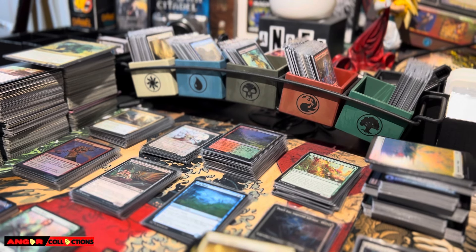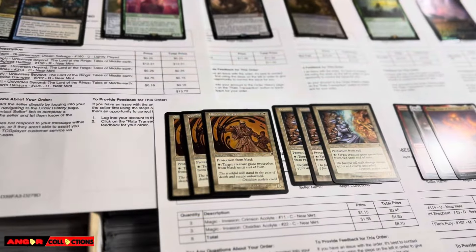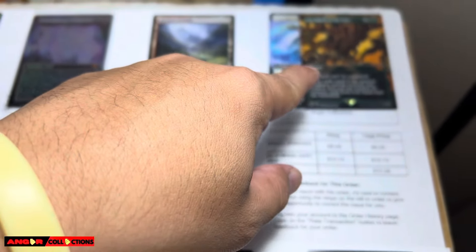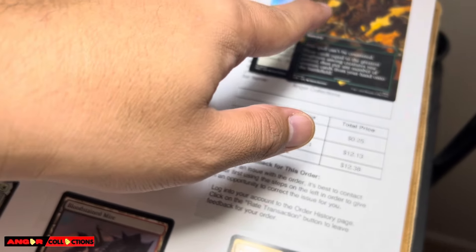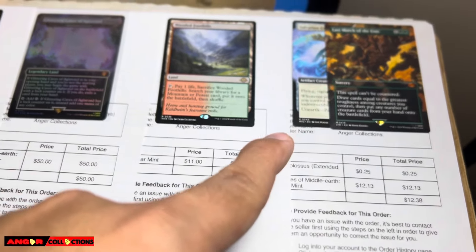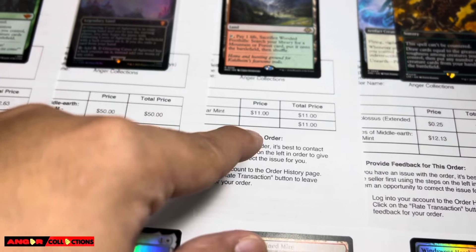And for the last part, I just want to showcase some of the cards — there are a lot of great cards that sold today. Let's start on this side. We got some of the Lord of the Rings that we opened. Look at that — Last March of the End, $12-13 for that order. And you got some of the fetch lands that we opened — regular Wooded Foothills, $11 bucks.